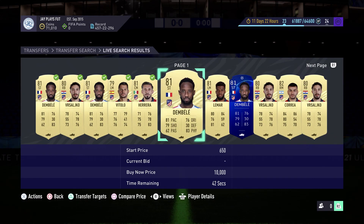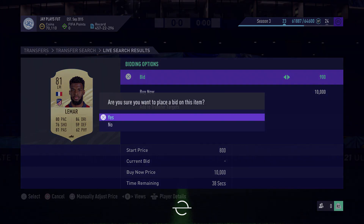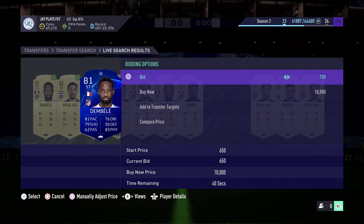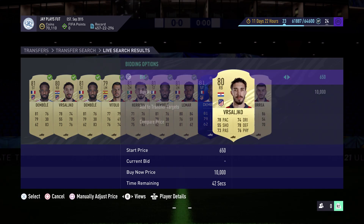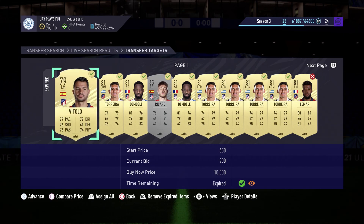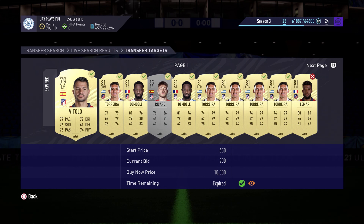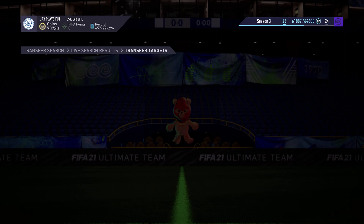We're going to bid 900 on every single card on this page since we already have quite a few players we managed to pick up. We'll show you guys the amount we've picked up so far — bought for 900, 950, or even less, for example on a silver player.